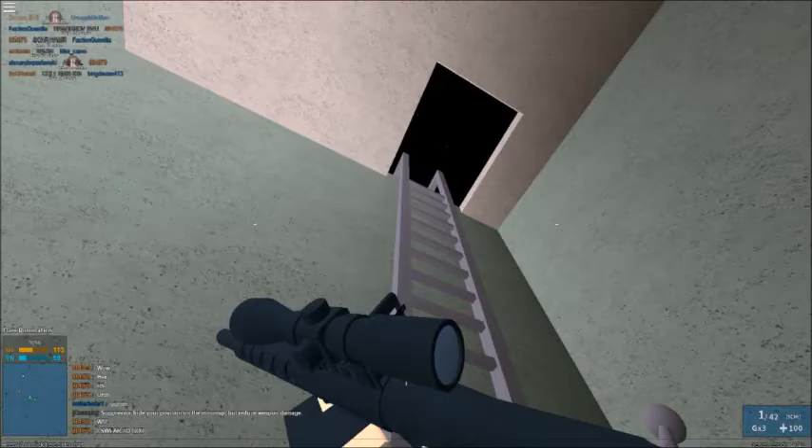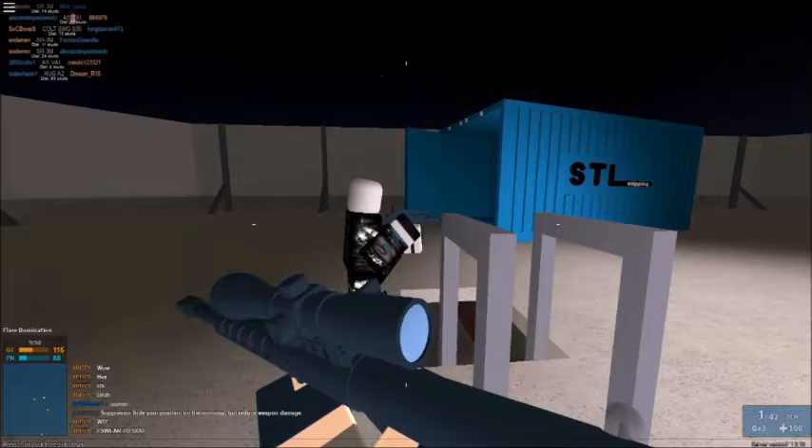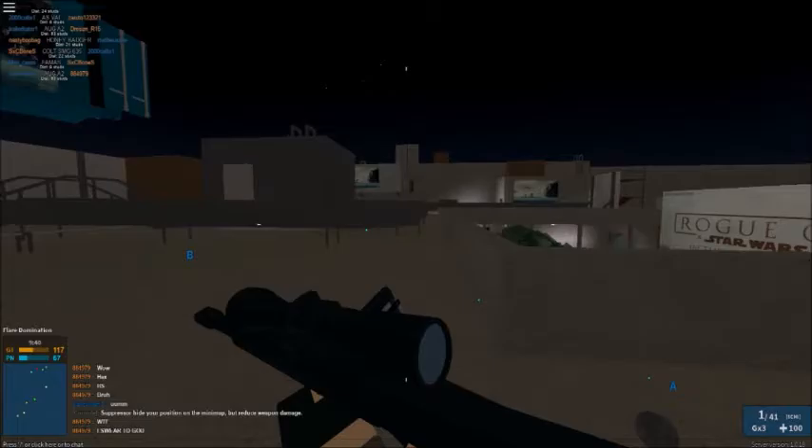Mini portals are extremely helpful. Yeah, you can do lots of cool stuff. It's like a revolutionary glitch. These things are really helpful on maps such as Desert Storm and the mall maps, especially Desert Storm. Because you can go through so much stuff — Desert Storm is so blocked up, but now you can go through almost any wall you want.